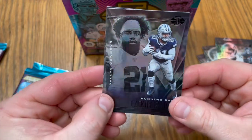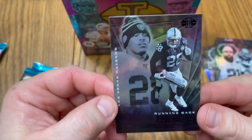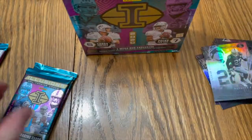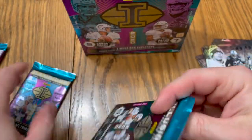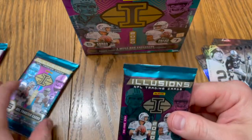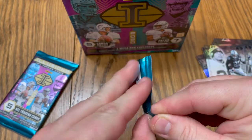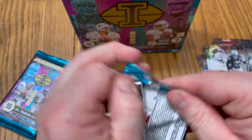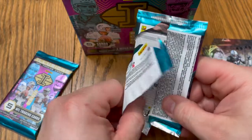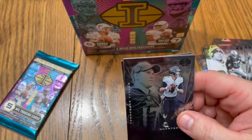Ezekiel Elliott. A little Josh Jacobs, very nice. That's a big boy — that's a thick boy right there, we're gonna leave him for last, keep you guys in some suspense, as well as me. Look at this bad boy on the back.